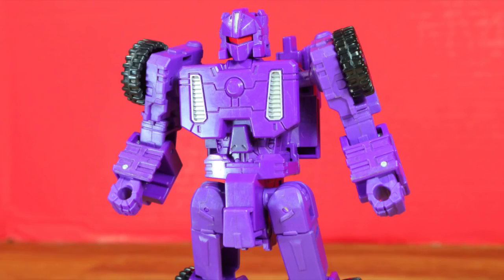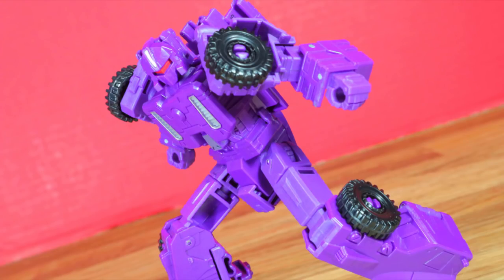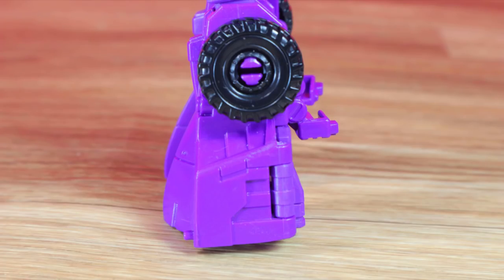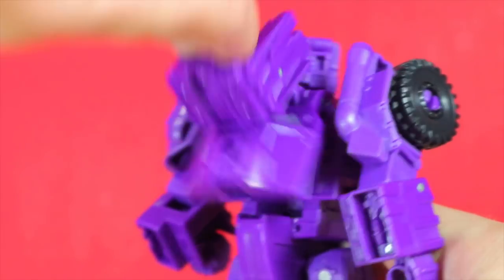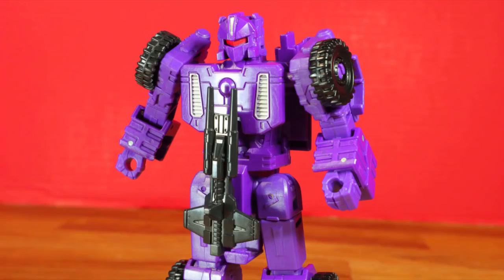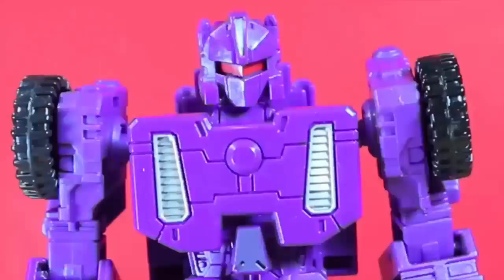Full Tilt in robot mode is kind of basic, but there are a few good tricks. With the color, he almost looks like a shadow in a comic — there's a strong bad guy presence, even if he does look like a shadow-purple Constructicon. No feet, but he stands all right. Remember to fold up the panels behind the legs. The canopy sometimes opens freely if you mess with it. You can flip down the crotch plate, plug in the gun, and it becomes armor.